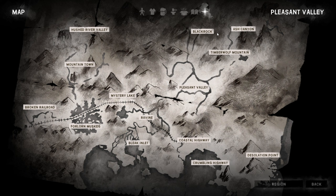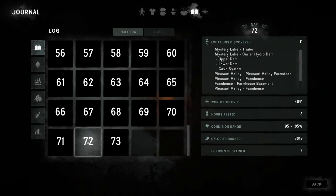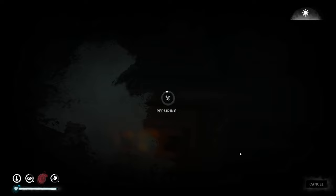We might go to Bleak Inlet and Fallen Muskeg just so we can say we've been there. I'll probably save Black Rock till last if we get around to it — I haven't actually gone there and it does terrify me a little. We are currently on Day 72, so 28 days left.